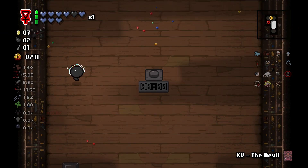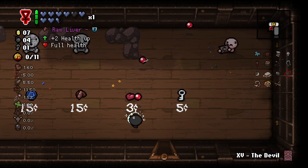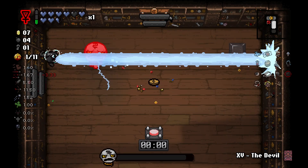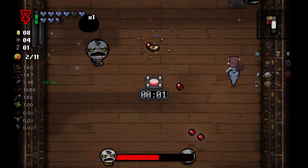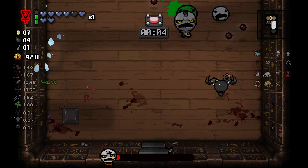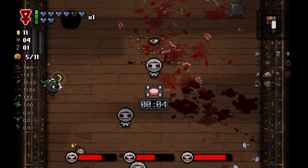Now we're on the last floor before Ultra Greedier. Let's check out our Curse Room, which just had some bombs. We don't really want Raw Liver at all, so I'm going to try to reroll after we get some money from our waves here, because we can spend all of our money — we don't have to worry about the Greed Machine anymore. I didn't mean to use my devil card there, but it should just be alright. I don't think we'll need that damage for the Ultra Greedier fight, but we'll see.